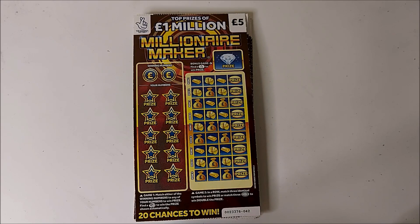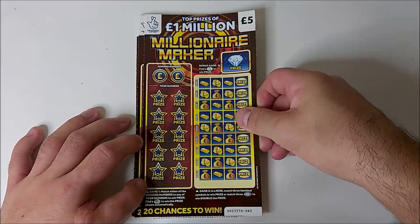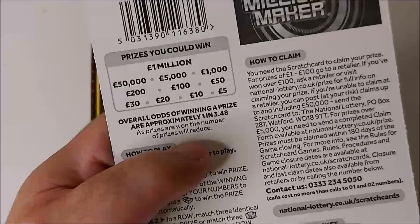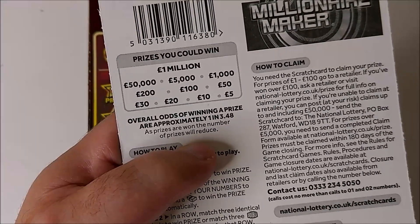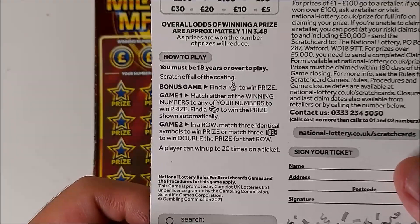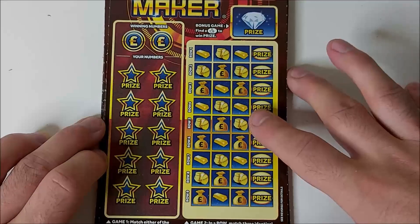So, as I said, we've got 10 of these — first three cards are from one pack, next three from another, and the final four are from another pack, so three packs worth. £5 a card, so £50 worth of cards. Top prize of a million. In terms of odds, one in 3.48. Prizes range from 5, 10, 20, 30, 50, 100, 200, 1,000, 5,000, 50,000, and £1,000,000. You can win up to 20 times on a ticket. Let's see how we do.